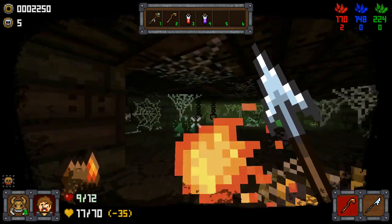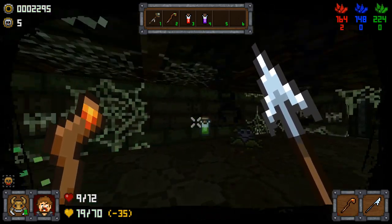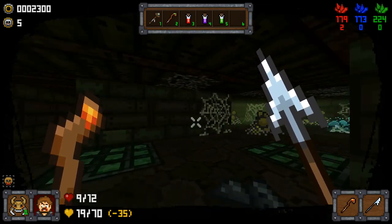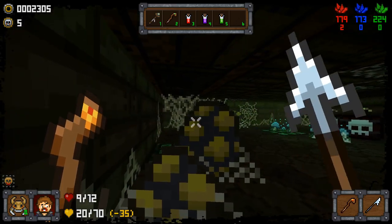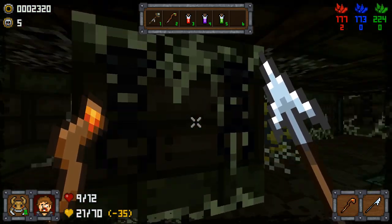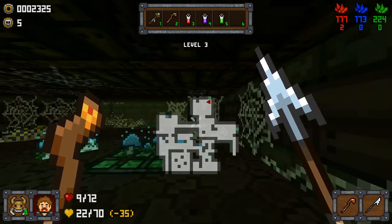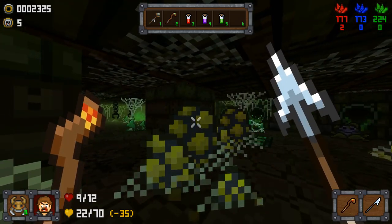I saw another one of those spitting plants. Is it every time that I kill something that the madness goes away? Or is it just over time? It looks like every time I'm hitting something. It doesn't look like it's over time — but destroying these is helping.